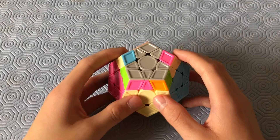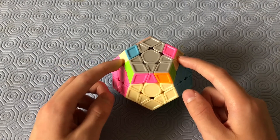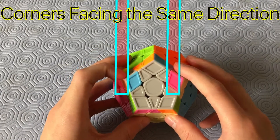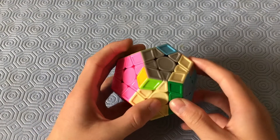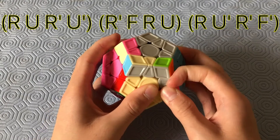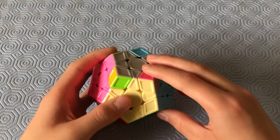This case kind of looks like the last case, except the corners are not facing two opposite sides — they're facing the same direction. Once you find them, make sure they're both facing the right and do this algorithm: R, U, R', U', R2', U', R', U', R', U', R', F'.